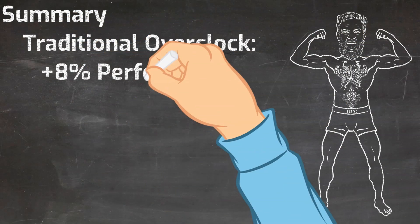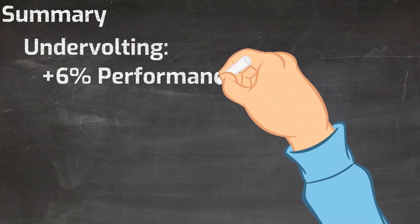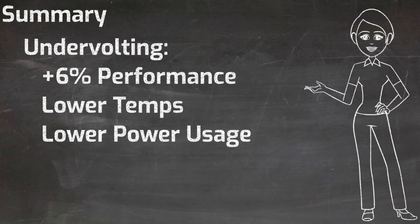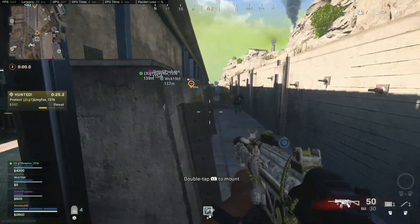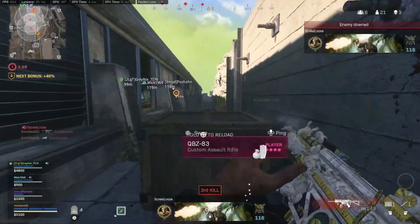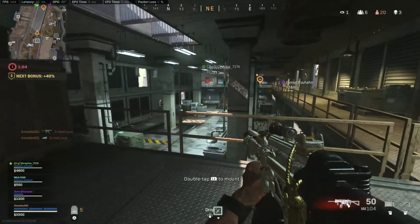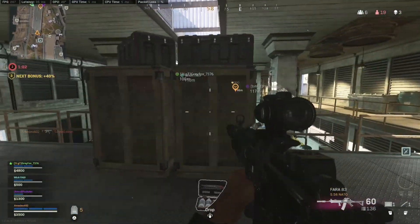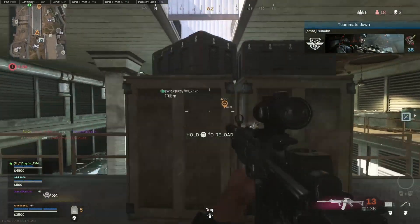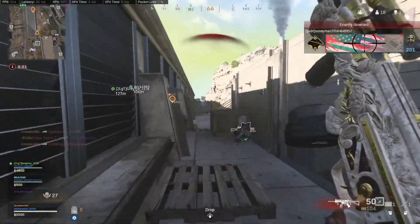To summarize everything: the auto overclock gave almost no performance boost. The traditional overclock gave the largest performance boost at around 8%, but this came at the cost of more power and higher GPU temperatures. With undervolting, we saw about a 6% performance increase with no increase in temperatures and less power usage. In other words, once you've undervolted your GPU and you're comfortable with the stability of the system, there really are no downsides. Because of that, I've got my GPU undervolted when I play Warzone. If you absolutely positively need an extra 2% boost, you can do that with a traditional overclock, but your system is going to run a little bit hotter and use a lot more power.